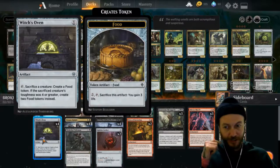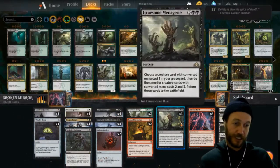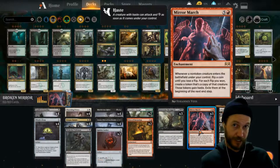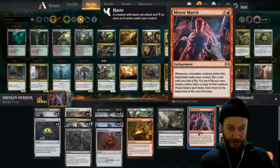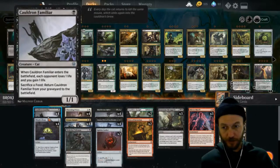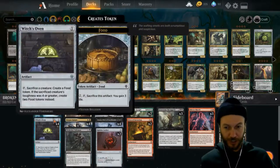The Witch's Oven actually helps you enable this on their turn as well. Even though we have Fires of Invention, on their turn we can sacrifice a cat, bring it back, and then potentially get four copies sitting there doing what we need them to do — block, drain, and gain. The oven loop with the familiar works really really well.